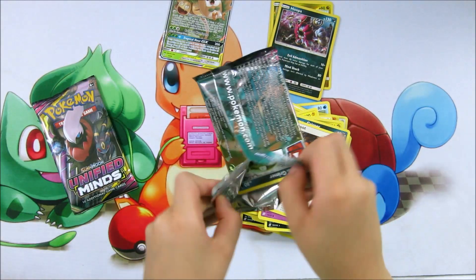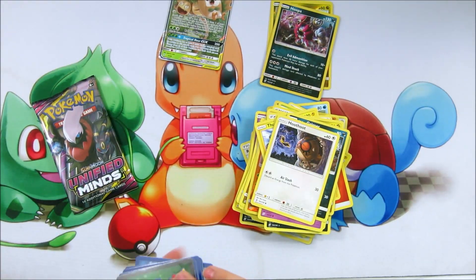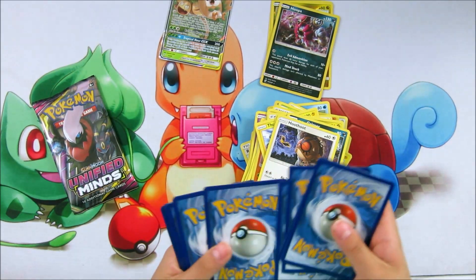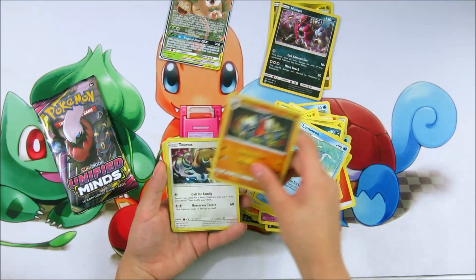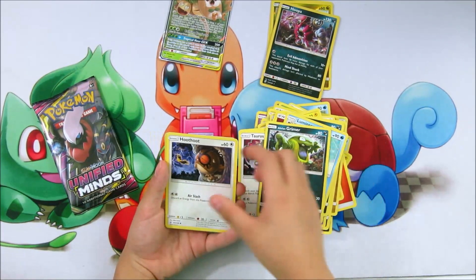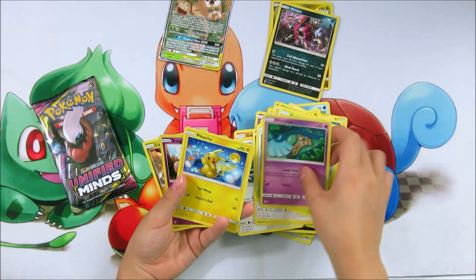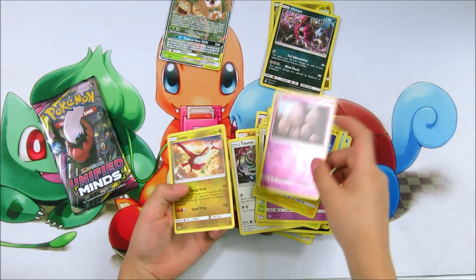Now we can look at our next booster pack. Energy, Grimer, Gravity, Tortoose, a Hoothoot, a Grimer, Voodoo, Karrablast, Punkybun, Pikachu, and Excadrill.